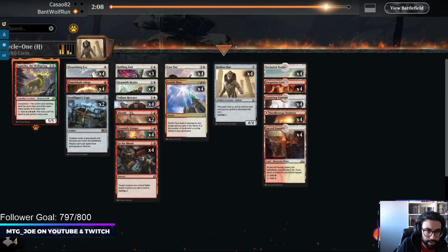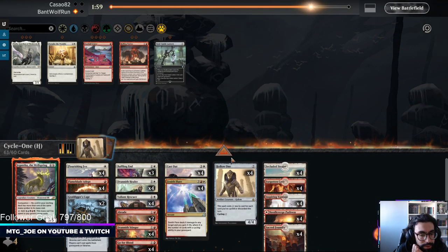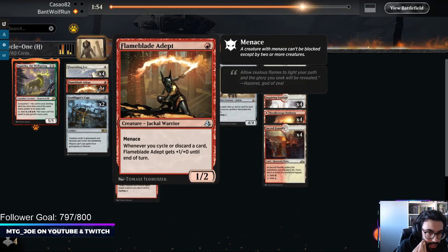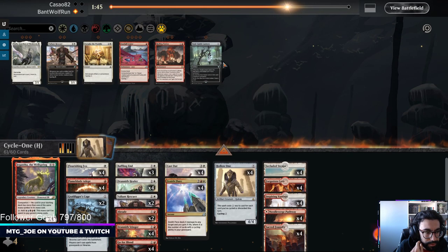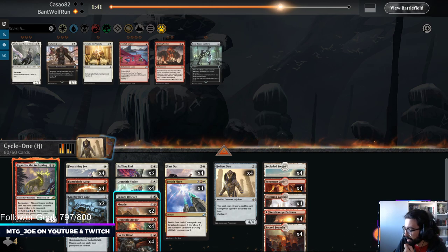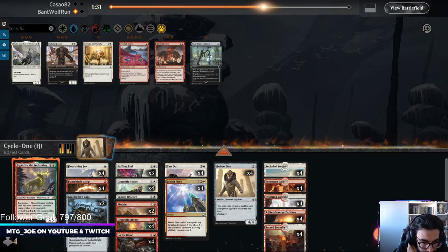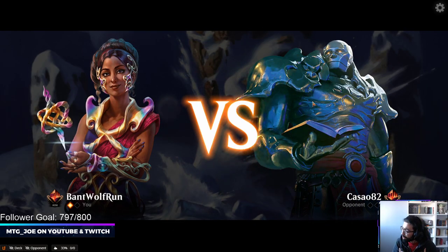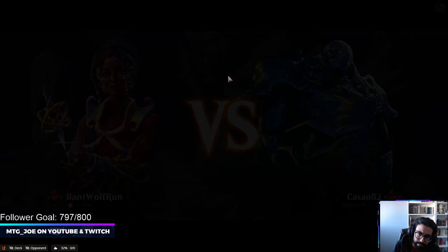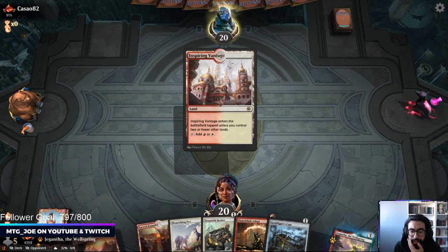This is a Baffling End matchup, an Abrades and Cage matchup. Coming out: will cut Footfall Crater. Flame Blade having Menace is pretty good. Hollow One they'll have a hard time dealing with — I need three cuts. Don't mind these, it's just more removal. Fox at least has evasion. Probably just trim on these — going wide is one thing but these don't cycle as well. It's a bad play on two if they have like Mayhem Devil and Oven. They can't really attack through Cats that well. Cage is good — the nice thing is we have kind of a combo deck where we don't get hit by our opponent's cages.